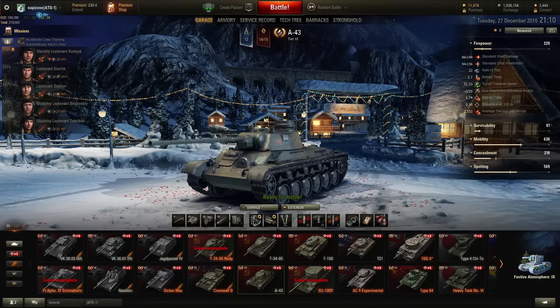Hi guys, Nepizanis here! Welcome to another episode on how to make the Ace in World of Tanks. If you are not interested in making the Ace, this will surely help you to perform better in the game. This time I picked the tier 6 Soviet medium tank, the A-43.